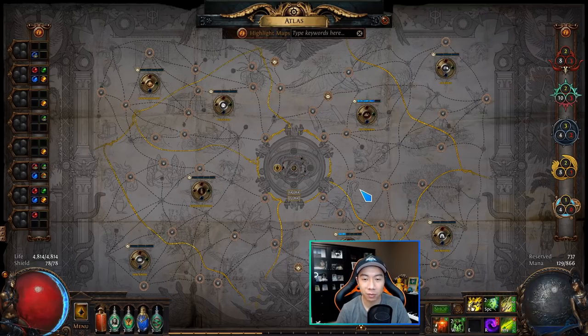What you see on screen is what the atlas looks like. This is not a completed atlas, but it does have all the atlas mechanics unlocked, which I'll talk through one at a time. To unlock the atlas itself, you have to complete the game — beat Kitava on Act 10 — and then complete a couple of easy quests. After that, you can access the atlas by pressing the default keybind G, or through the menu.